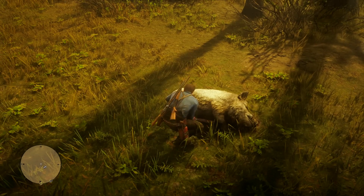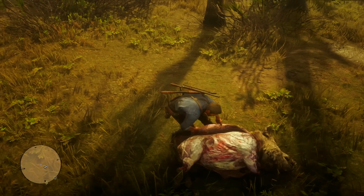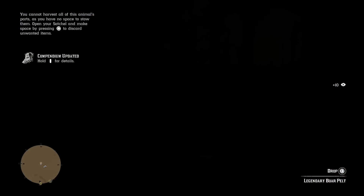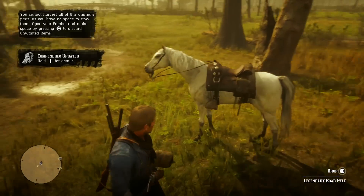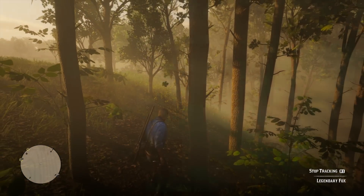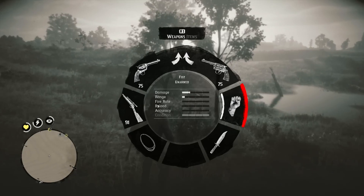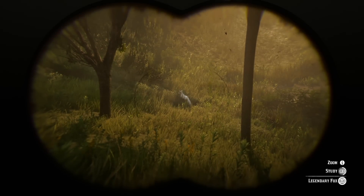Legendary animals are one of a kind, and once you kill them, they will not appear again. So you need to make sure to skin them and take all loot — don't leave anything behind. This is also important to note: if you do leave anything behind, irreplaceable parts required to create any related talismans or trinkets are automatically sent to the trapper. So if you can't carry something on your horse or in your satchel because they're full, all required parts to make items in game will be automatically given to the trapper. The game doesn't make you go back and find it.